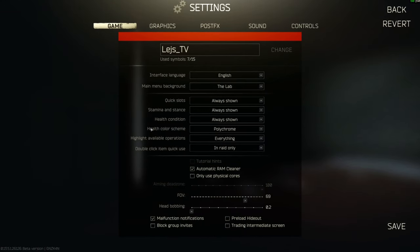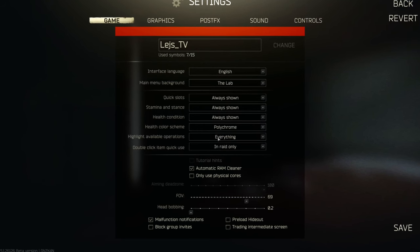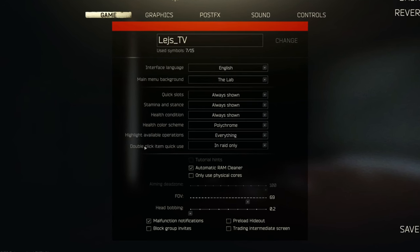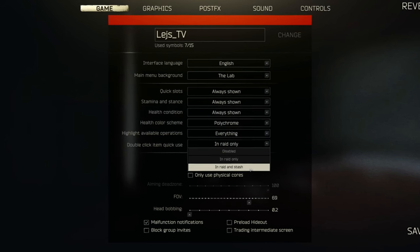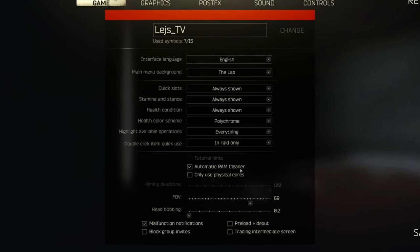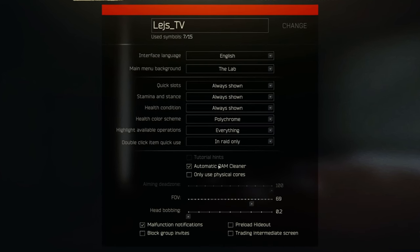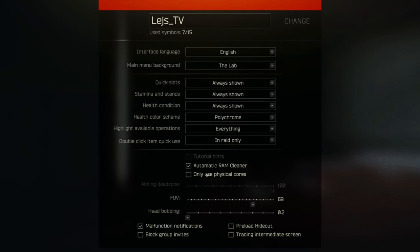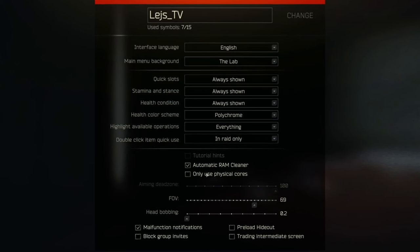I go with the polychrome color scheme. There's a new setting they added for double-click items quick use — you can now set that to in-raid only, so you don't accidentally drink your moonshine or eat your sugar while you're in your stash. I definitely recommend setting that to in-raid only. I have the automatic RAM cleaner on, though I'm not sure how well it works with Tarkov's memory leaks. For 'use only physical cores,' I tried turning it off after hearing AMD might perform better with it off.